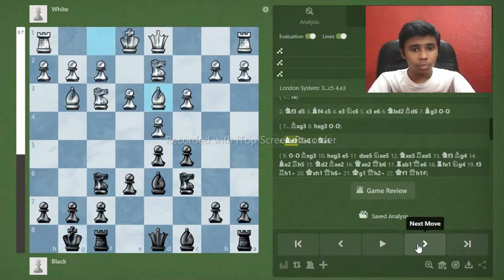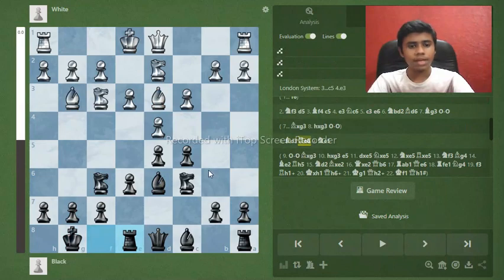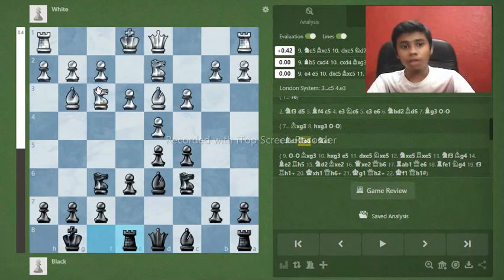When they go bishop d3, we play the very pretty move rook e8, and from this move our trap starts. The point of rook e8 is to play e5, which is a very strong move — many strong players have also fallen for this trick. The best move here is knight e5, which we will cover, but the main trap comes after a few more moves.